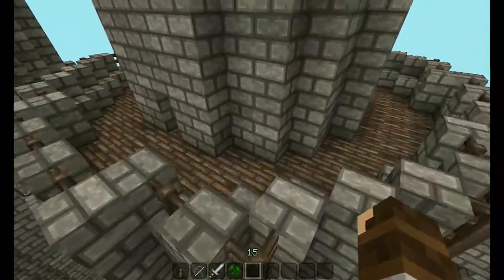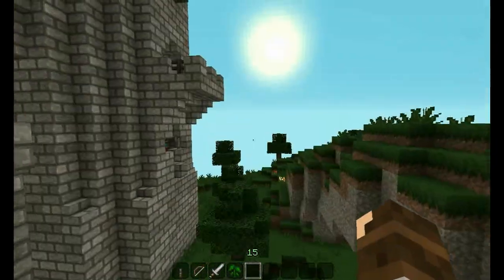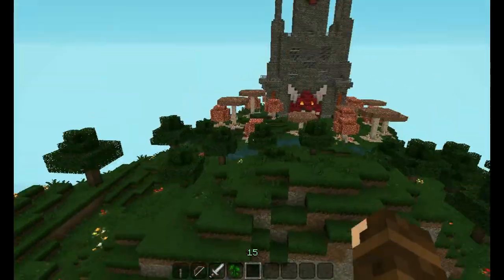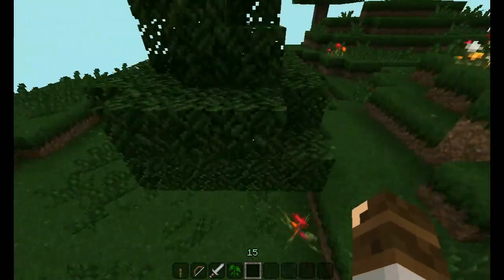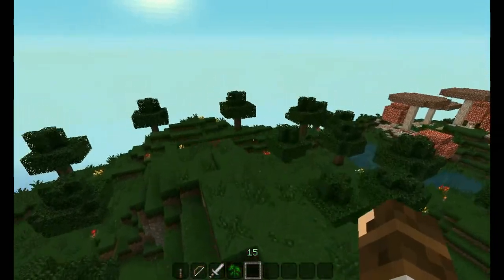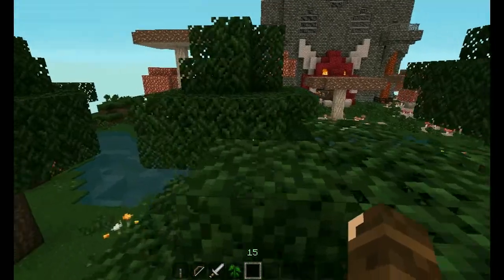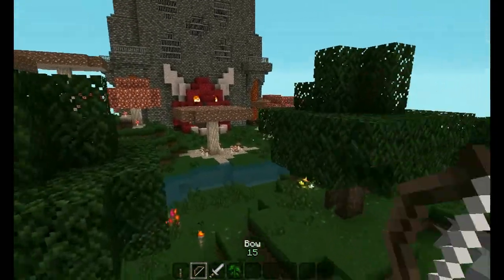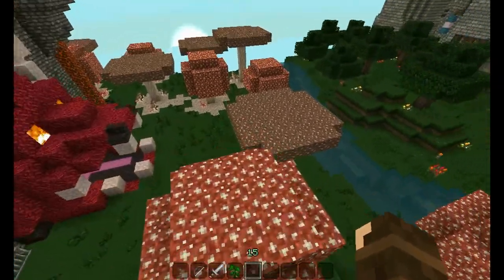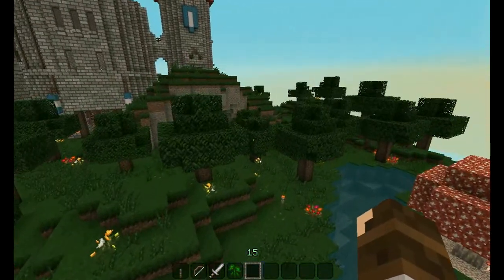Thoughts, comments, ideas — everything's appreciated. One last thing: my plan, especially under the balconies and over on that side, would be that certain people could navigate along the tree line. You can be over here defending your base with arrows, or running around on top of the mushrooms like that.